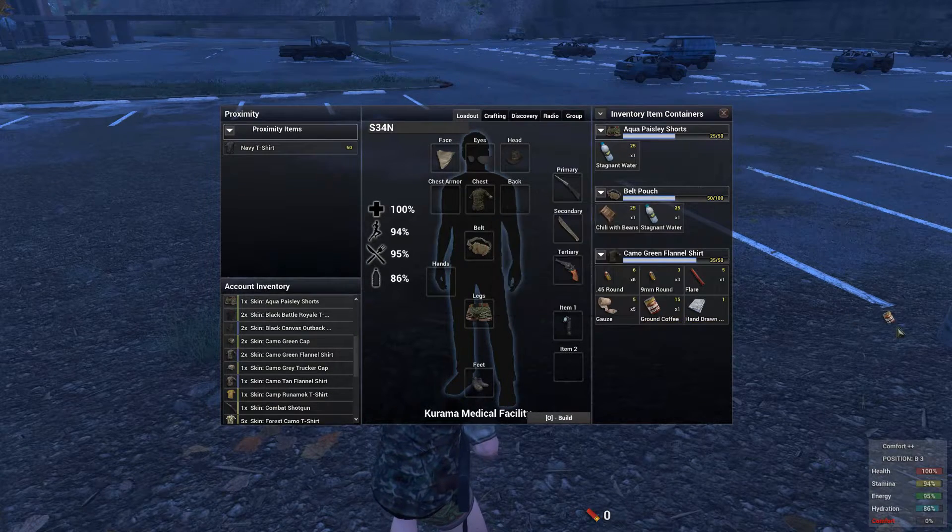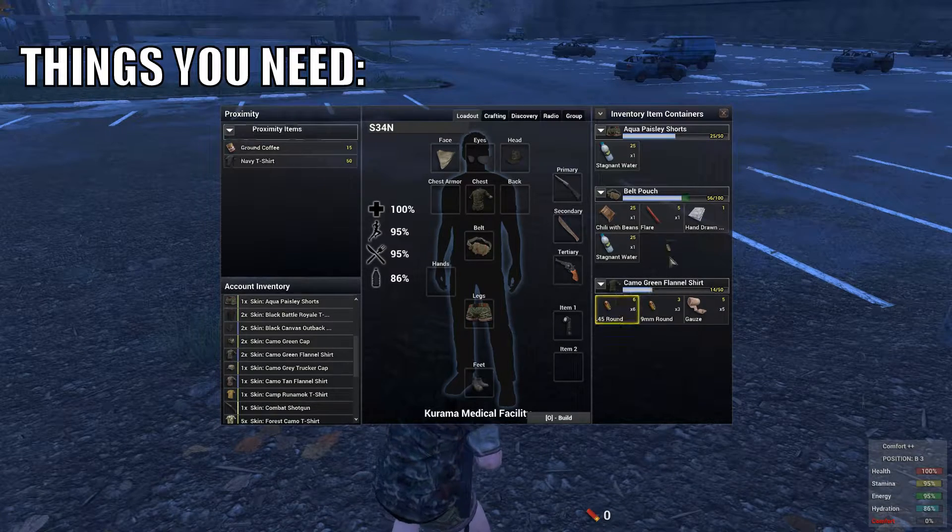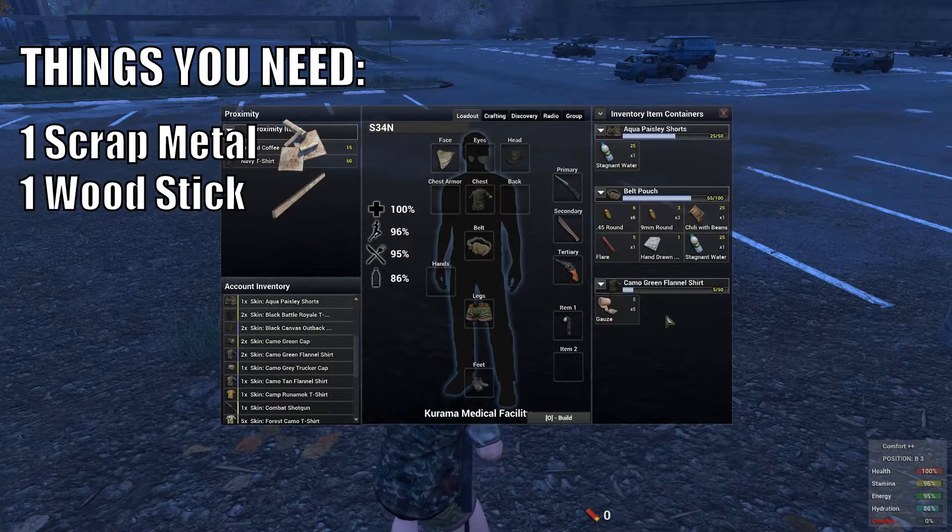Anyways, let's get straight in. The two materials you're going to need are one bit of scrap metal and also one wooden stick.